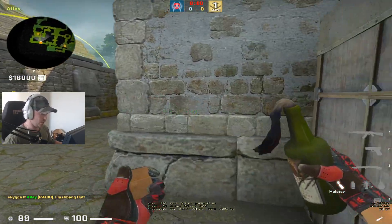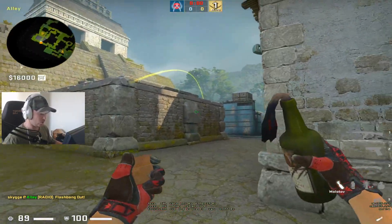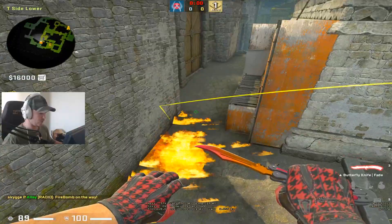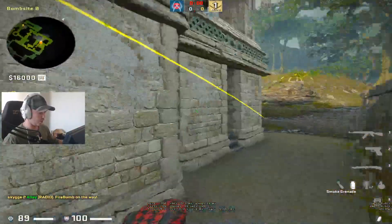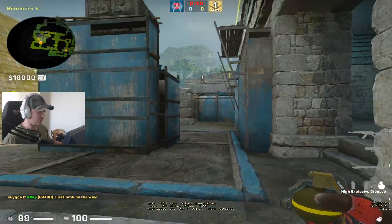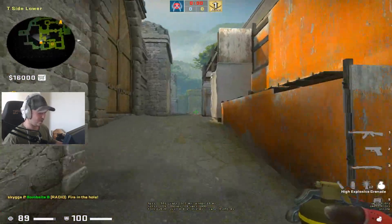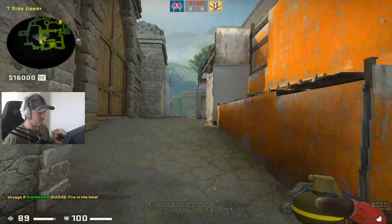On the CT side, it's very nice to aim at the top of the blue reference, and once you get past it just jump throw — then you have a molotov in cave. If they want to go fast cave they have to shoot it and use a smoke, and then you know they are coming. You can combine this with a nade where you stand at the corner of the blue and aim at the bottom of this reference — it comes right in their face, so if they're running without shooting the molo they may have around 10 HP.